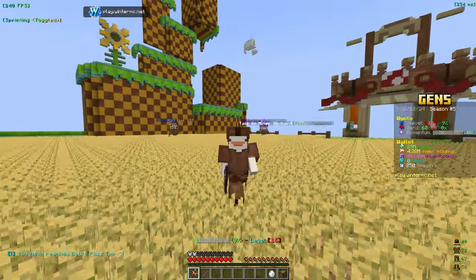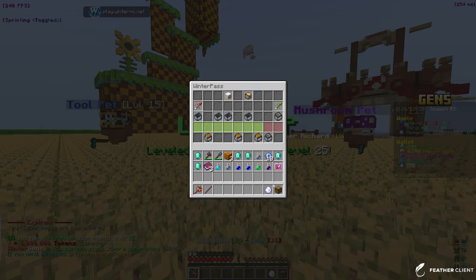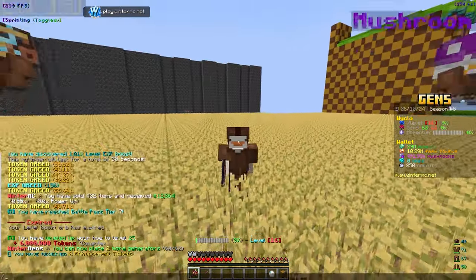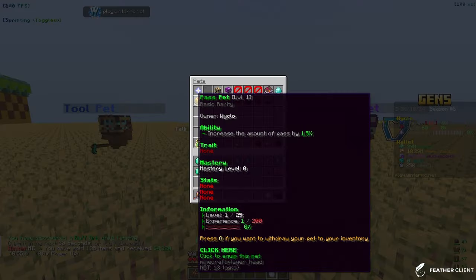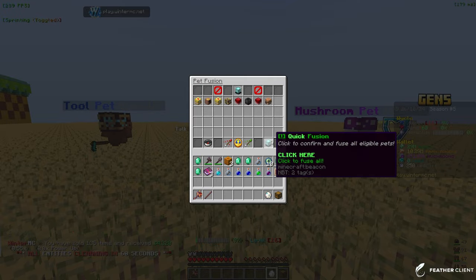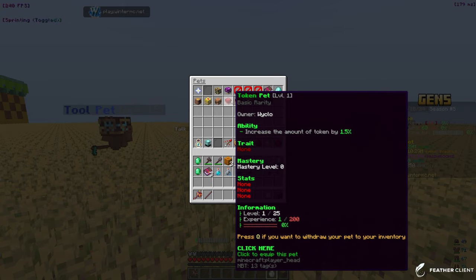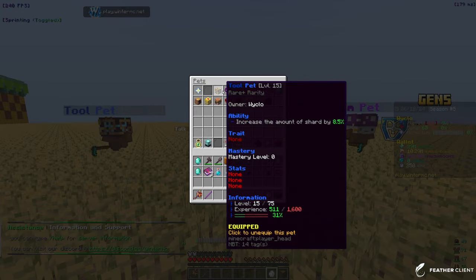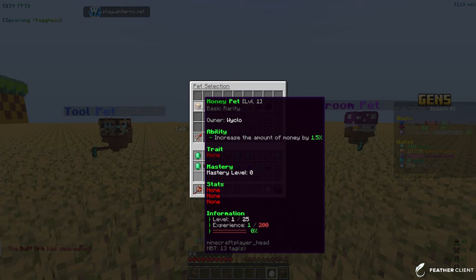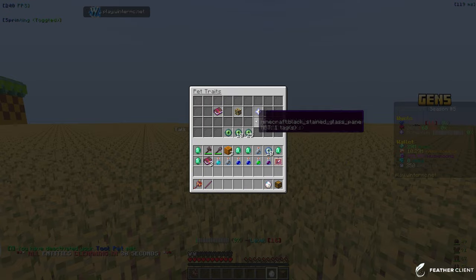Let's check our pass — we've unlocked the tier 6 reward which gives 6 million tokens, 2 generator slots, and 2 pet trait rolls. We currently have 62 gen slots. Now let's look at our pets — using quick fusion to fuse them all. We have a rare+ tool pet and an epic+ mushroom pet equipped. Let's go ahead and roll traits on the tool pet using the 10 trait tickets we have.